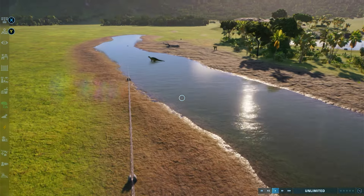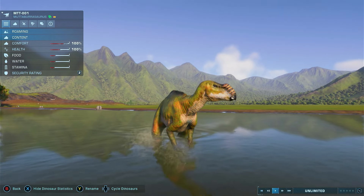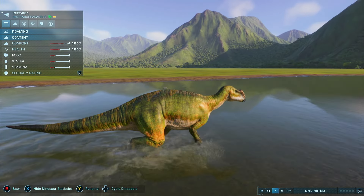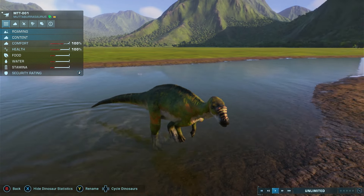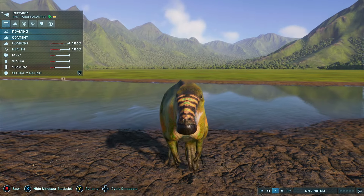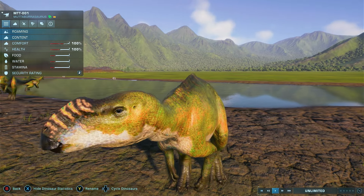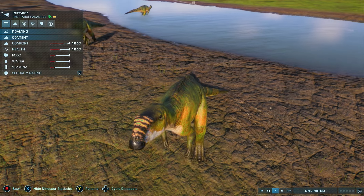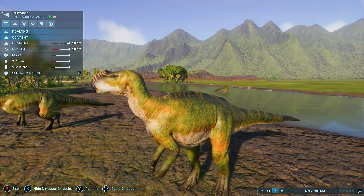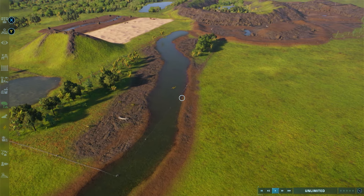And then the Muttaburasaurus. I love Muttaburasaurus — very interesting animal. I actually really like the model that they have in this game. Fun fact about them: they were actually bipedal animals but were able to switch to a quadrupedal stance if they were taking a drink or something. And of course they do have that awesome-looking nose right there. It looks very funky on the skeleton, but as portrayed here it would have been covered in soft tissue and could have even been used to possibly amplify their noises. So those are our Australian dinosaurs, which is very cool. Australian dinosaurs are awesome.